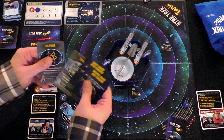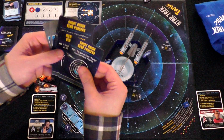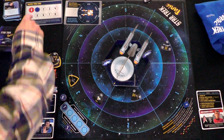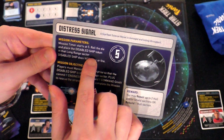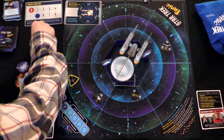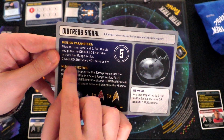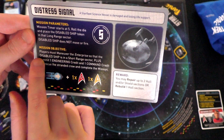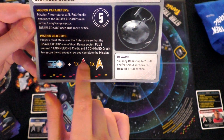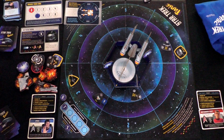Now it's Natalie's turn. She draws up to six. Using Spock's ability, she draws three threat tokens and chooses two. She keeps the Romulan bird of prey and a Klingon battlecruiser, putting the comet back. The comet would roll a die — wherever it lands, it does two damage to anything in its path including the Enterprise. She places the Romulan bird of prey at position three, which also has a cloaking device. When it goes to move and shoot, instead it cloaks face down and rotates on a future turn before decloaking and shooting.